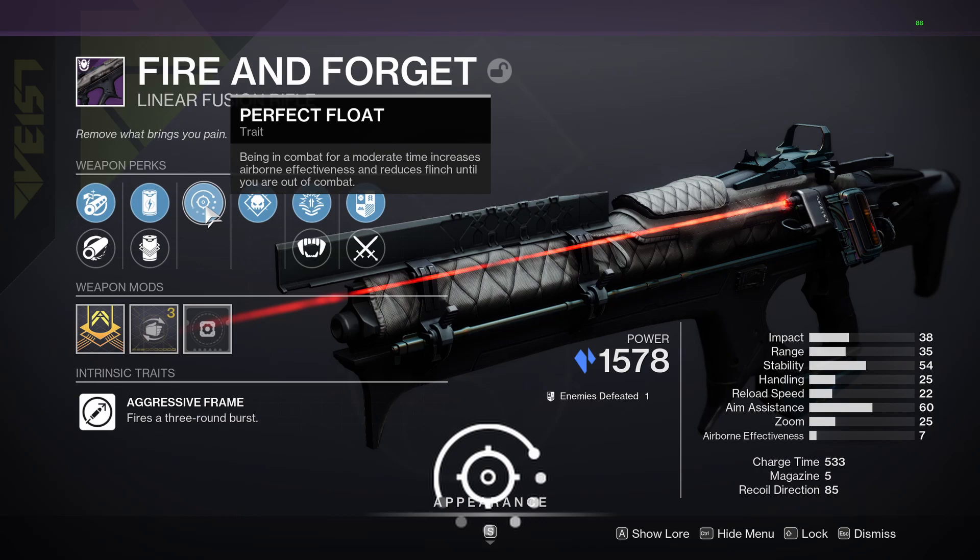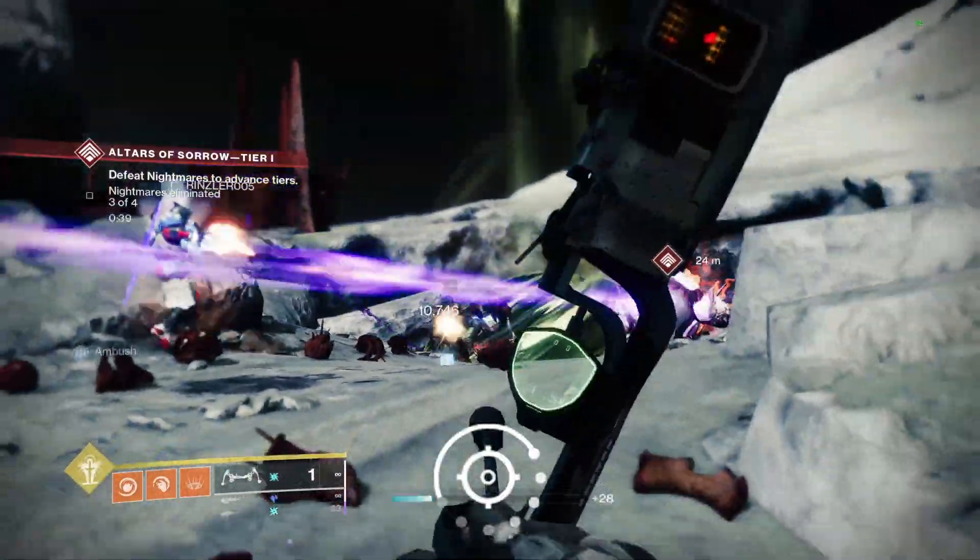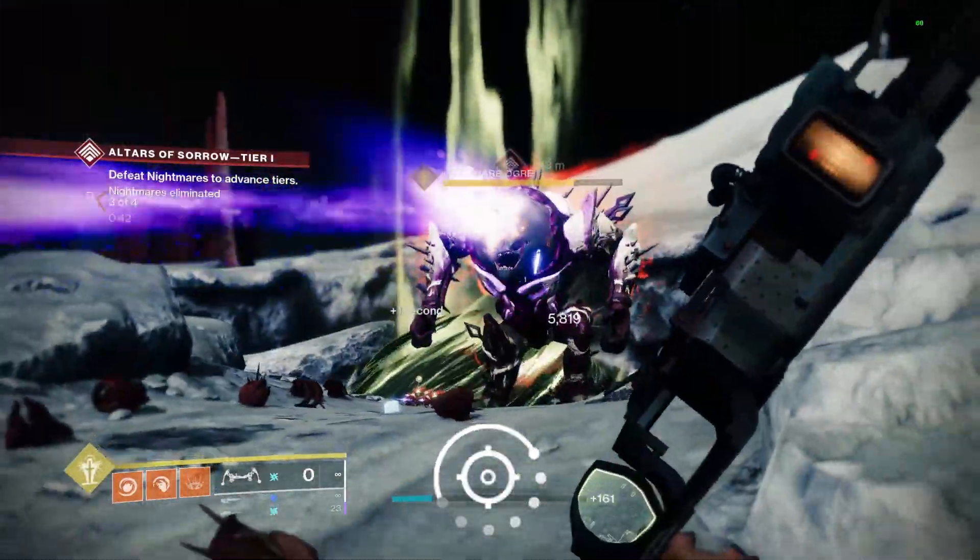This is a short video on the new perk Perfect Float that came with Season of the Seraph for Destiny 2. Perfect Float improves in-air accuracy and reduces flinch while in the air.